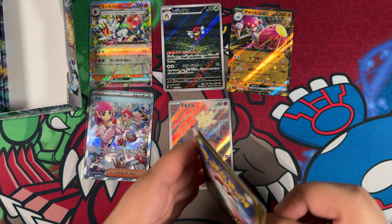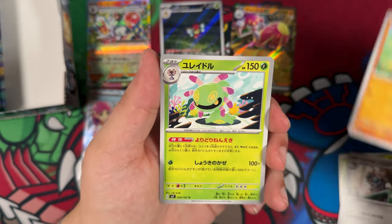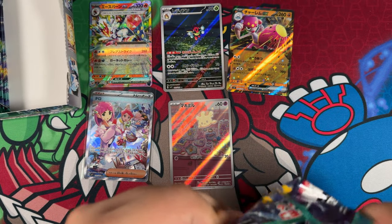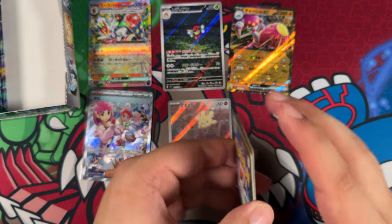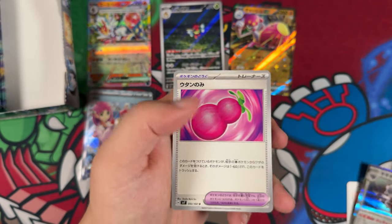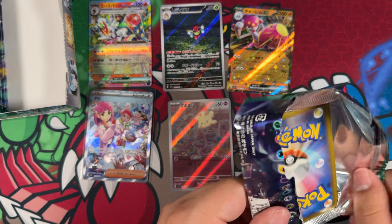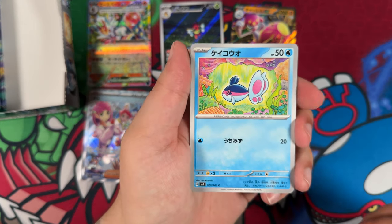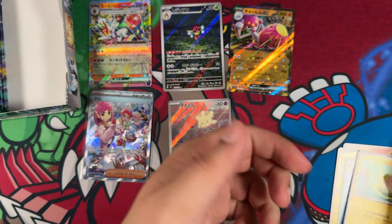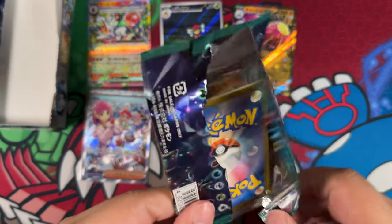I think the last time I pulled a really, really good full art trainer was from Paradigm Trigger, actually — I pulled the Candace, which at the time was the second most expensive card in the set, because the most expensive was the Lugia alternate art. We still have our third illustration rare left to pull, and we're bound to pull two or three more double rares. It's been a while since I've opened regular Japanese booster boxes — Pokémon 151 is kind of a special set, so I'm not really counting that as a regular one.